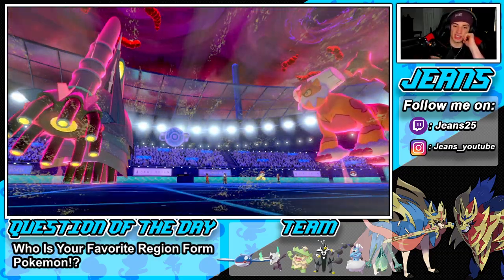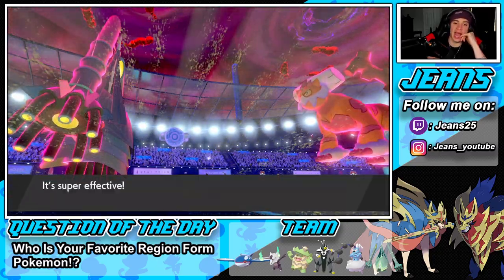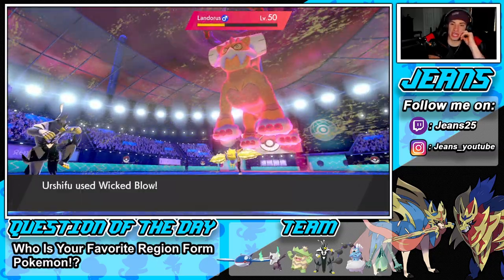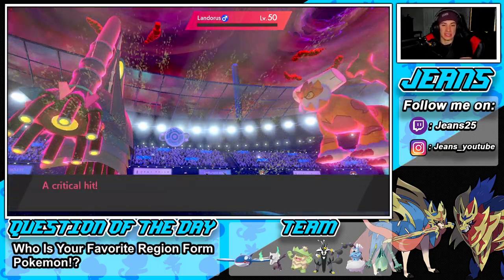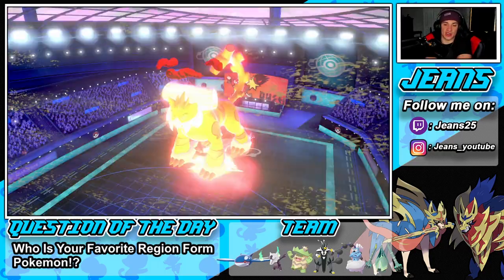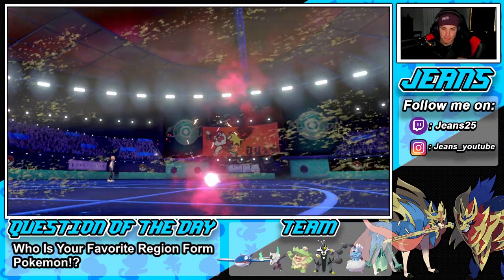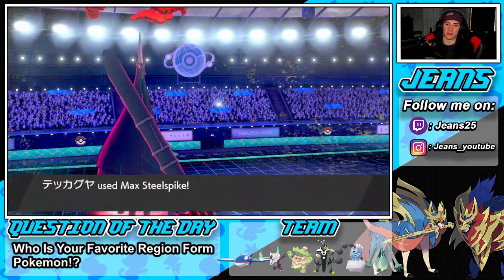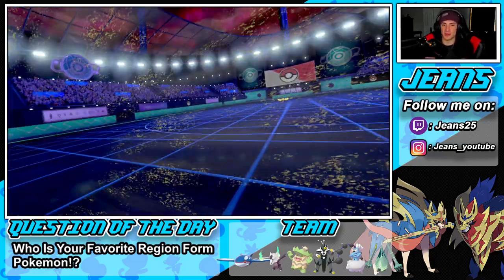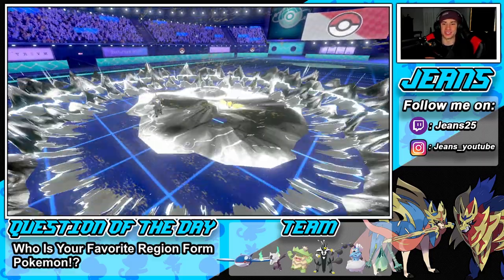Regileleki's going to snap out of confusion — jump T-Bolt. Hey! Wicked Blow takes out Landorus. Love you Urshifu! Our Sash is gone but we're going to be able to get off Iron Head onto Regileleki, which should kill it. We do get a Beast Boost even though it's not very effective. Oh my lord — Beast Boost again! Plus 3 on defense! Plus 3 on attack! Yo, it's over with and we have Kyogre in the back.